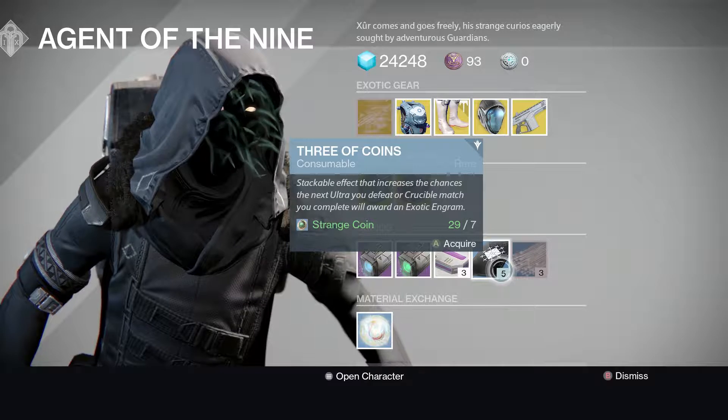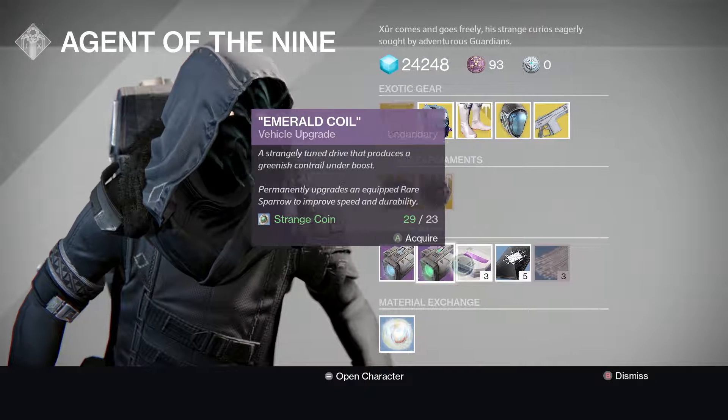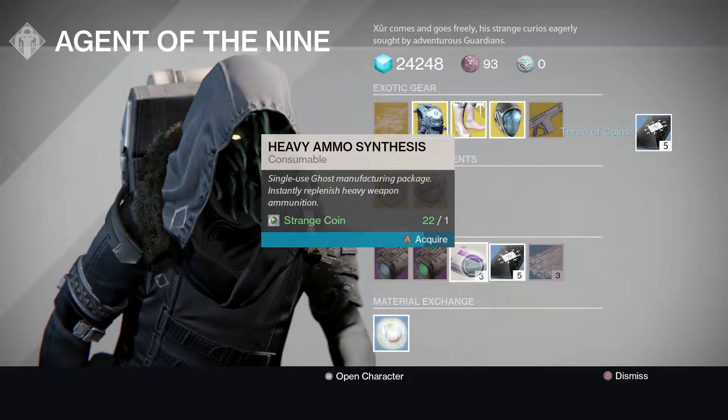He's also selling Three of Coins, Heavy Ammo Synthesis, Plasma Drive, Emerald Coil, and Glass Needles. I'm going to buy one of these and two of these really quickly.